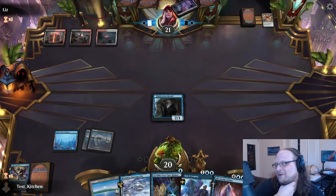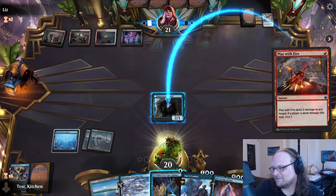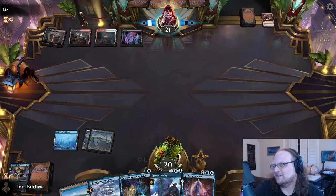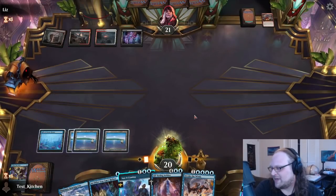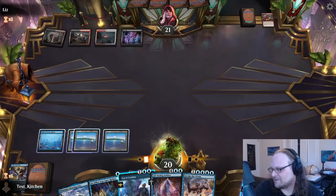With mono blue, if they don't have a creature on the table by turn three you really ought to hold up counter spells. There's a Play With Fire — should have made them pay. Oh no, so stupid. I got off easy there — should have made them pay. All right, now it's just a hold-up counter spell game.